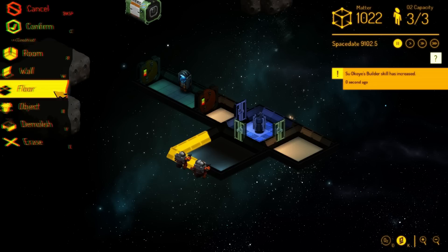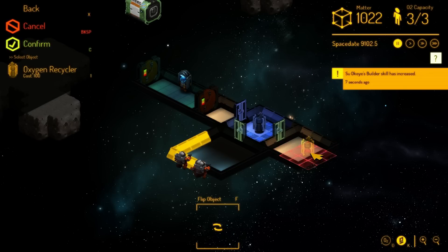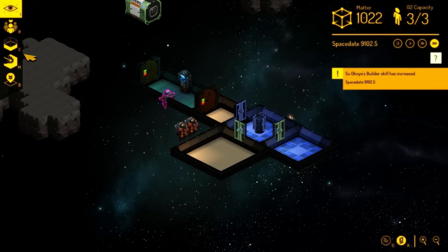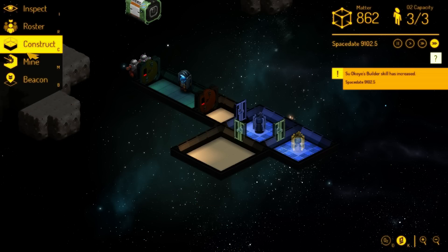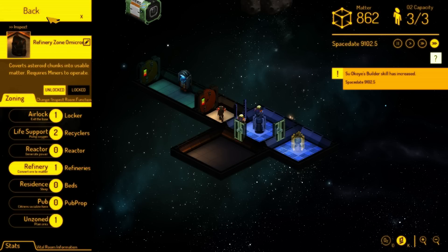Now that place has atmosphere. Objects, Life Support, Oxygen Recycler — but it doesn't let me place it. Right, it's a case where I didn't actually designate the room yet. So this is going to be the refinery where we can mine these areas and refine the resources.